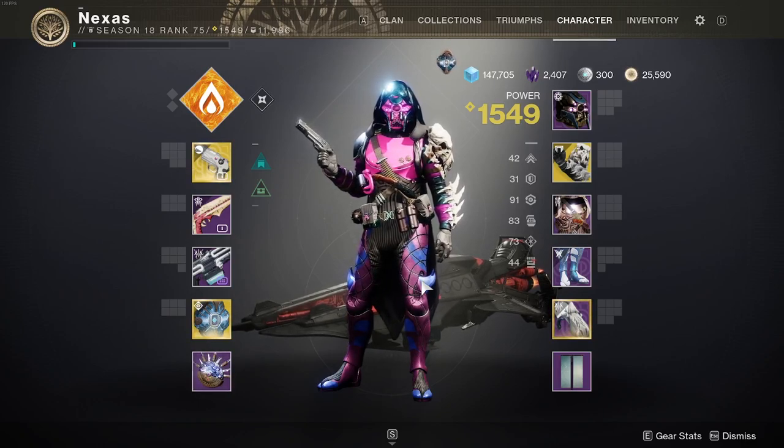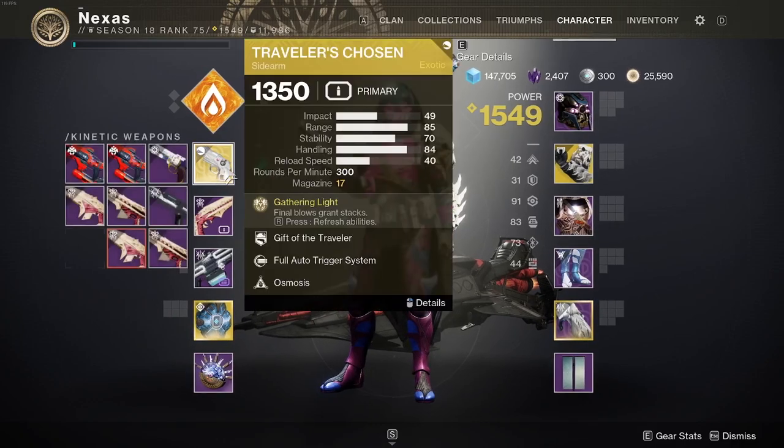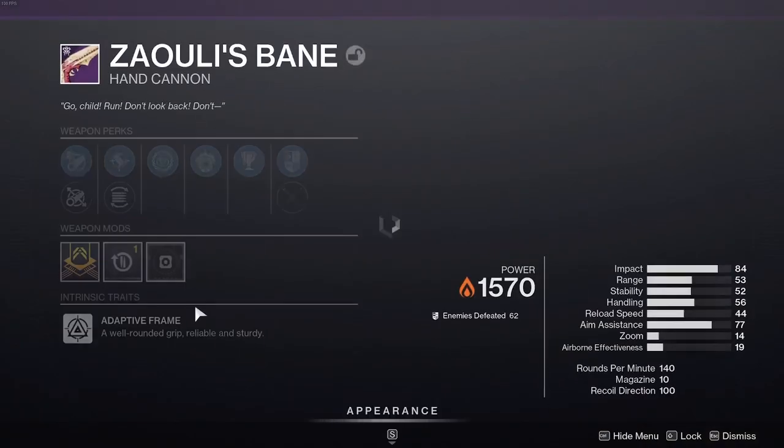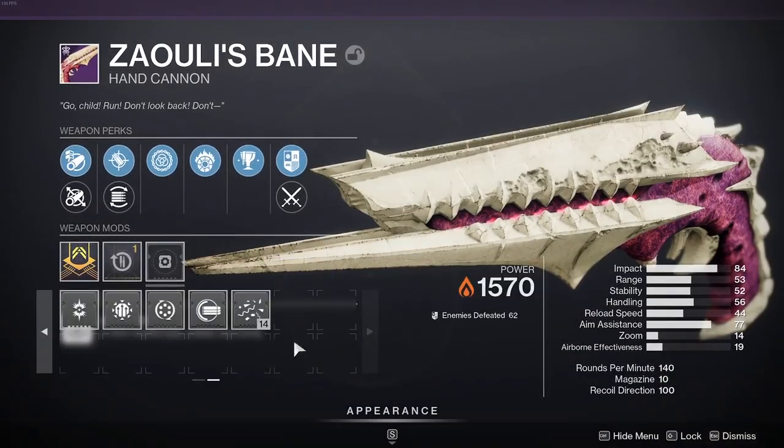The main thing we're looking at in this video is going to be the buff to Traveler's Chosen. They say it's kind of a minor change, because technically once Season 19 comes around, they're hoping to have — instead of this full auto mod you can put on weapons — obviously I'm not going to put it on a hand cannon.